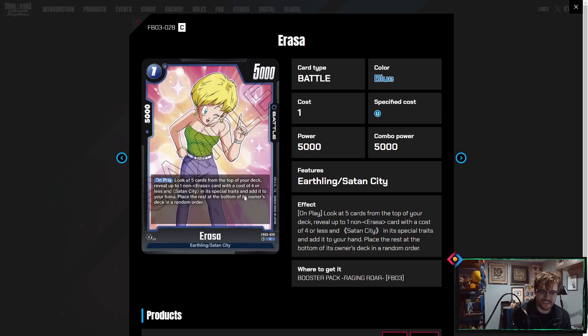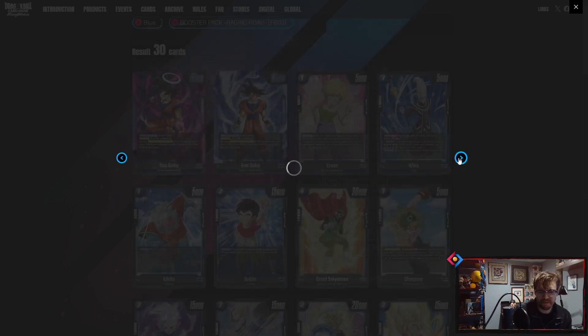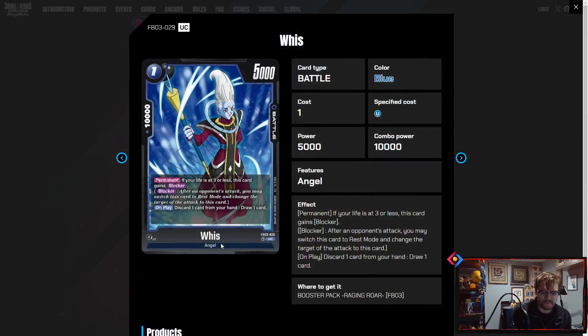The first card: Racer searches for four or less Satan City cards, which is kind of the whole archetype — Set 3 is going over Satan City. There's a field spell as well. Then we have the Wiese: permanent, if your life is three or less this card gains blocker, and on play discard one card from your hand and draw one. Cycling is always good, it's not a hard draw, but it is a blocker for late game. It's a 10K — you can't grab it back off Peel Off unfortunately, but it's still a pretty powerful card.